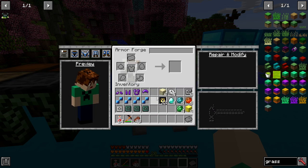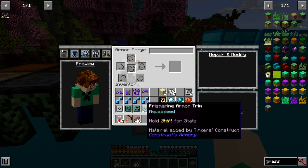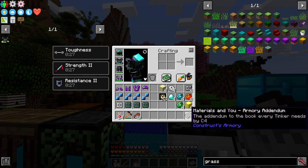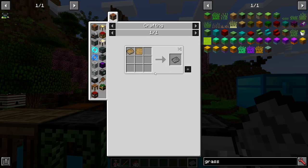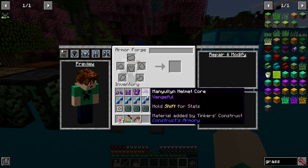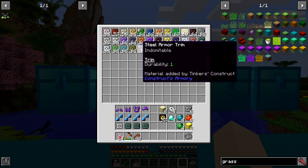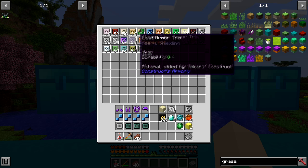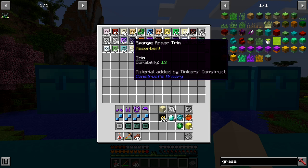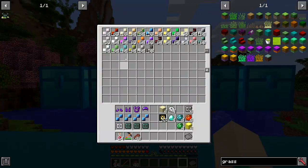To craft armor you need your core piece — boots, leggings, chest, helmet — there's one of each for each piece of armor. You also need one armor plate and one trim of your choosing, there's a lot to choose from. There's also an armory book if you want to look through it yourself, but from what I found, the trims really only change the durability and the effect on them — things like slimy, invigorating, and magnetic effects.